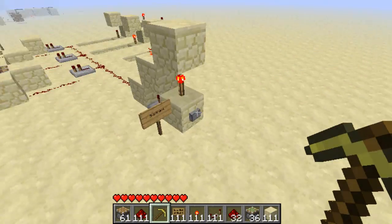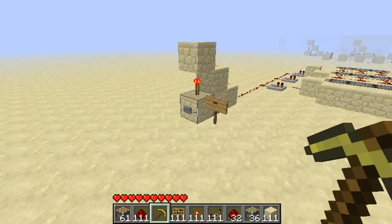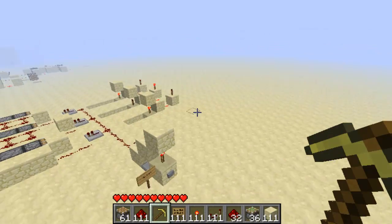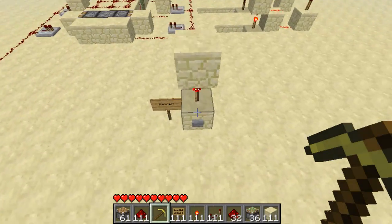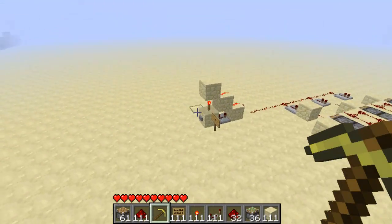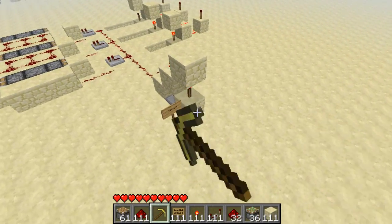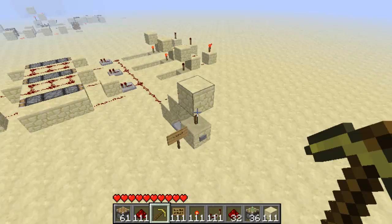This over here is the subtract button and this is the add button. So if we add one or subtract one — there, you see it moves down one, moves down one, moves up one. You see it's pretty fast as well — moves up one, moves down one, moves down one.